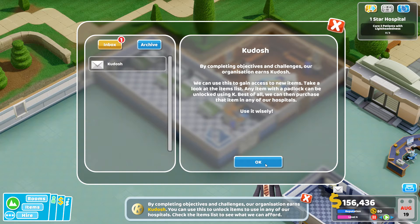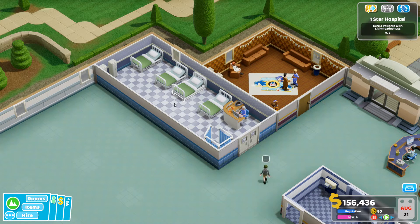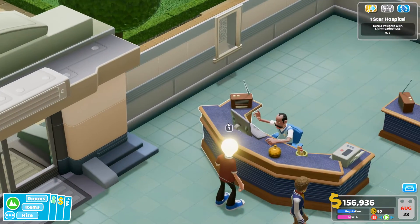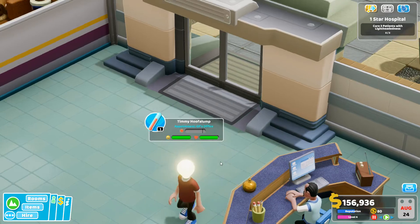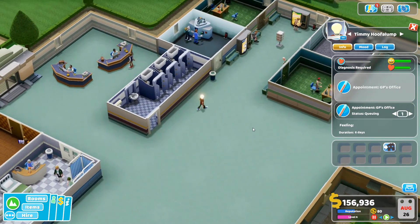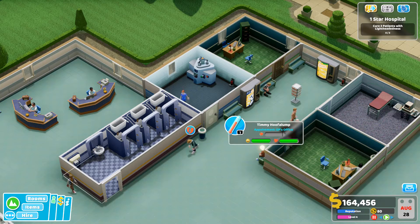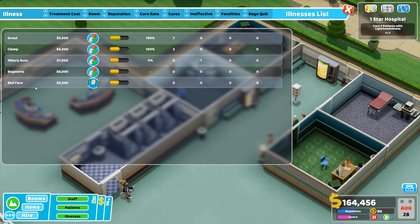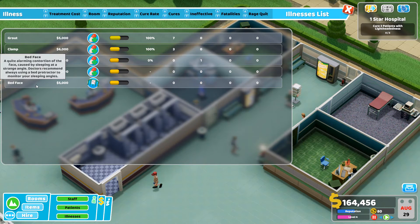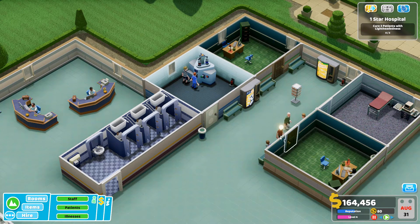You generally get Kudos as you play, and later on there are research centers you can build to get more. The ward can both diagnose and treat patients — that's cool. There's a guy with a light bulb for a head — that'll be Lightheadedness! Timothy Hooverlump — that's awesome. I need to cure three patients with Lightheadedness; let me check where Lightheadedness goes in terms of treatment rooms.